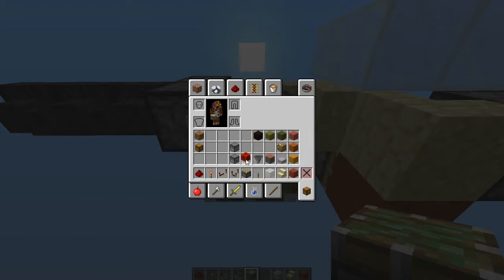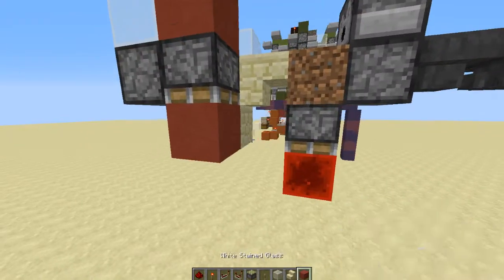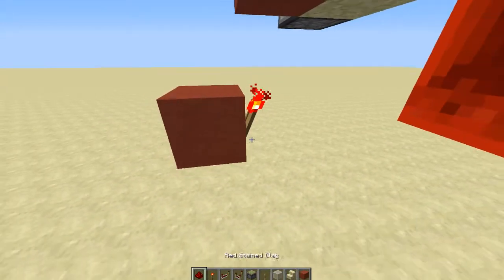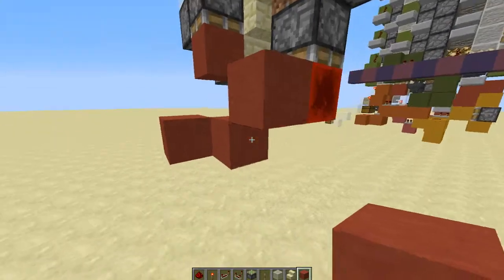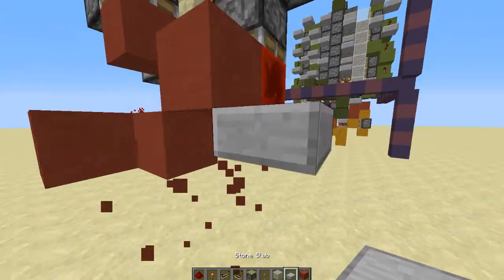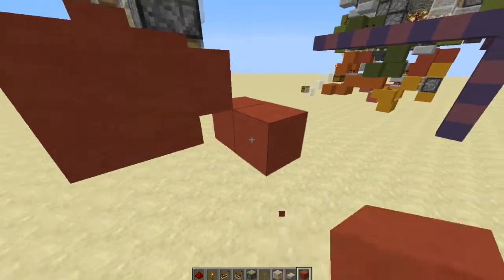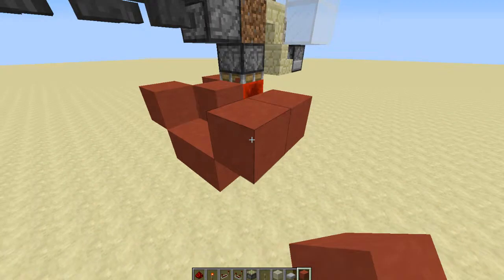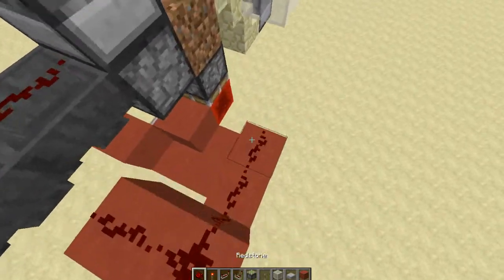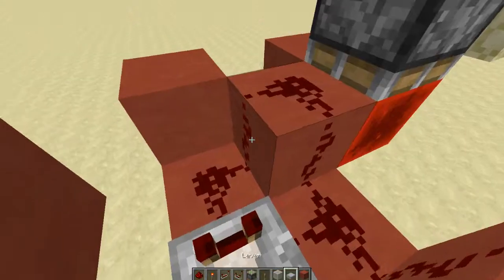Now come around to the bottom directly underneath your dirt block. Place a piston with a redstone block on it, then another two blocks down and one block over. Place a redstone torch on the side of that block and a block right there, and a half slab that's upside down right there. Then continue with blocks there and come down one, put three blocks in a little L shape, two blocks up, and then another two blocks up. Put redstone dust on top of these blocks, except for that one.